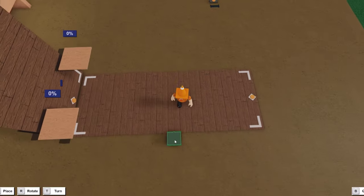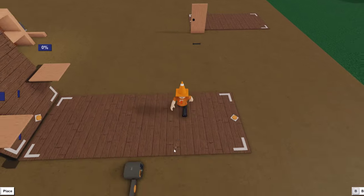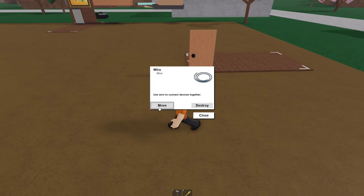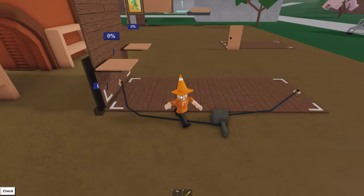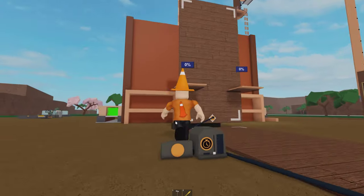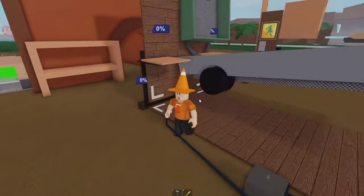Next, grab your signal delay and place it over here. Grab your button and place it directly into the signal delay so you don't have to use another wire. Take one wire from the end of the signal delay and route it to the front of the truck. Take the other wire from the bottom of the signal delay — the button itself — and route it to the trailer. Now make sure your signal delay is set to 1, and to test if it works, simply press the button and you should see something spawning in. Open the tailgate and if the trailer goes with it, that means it works — good job.